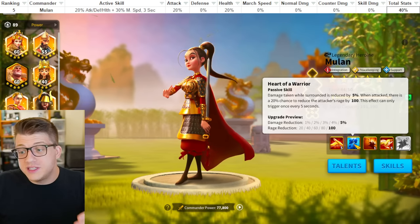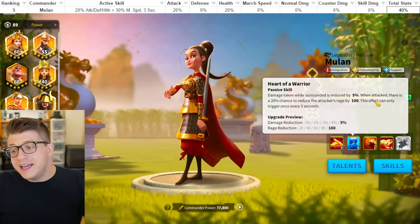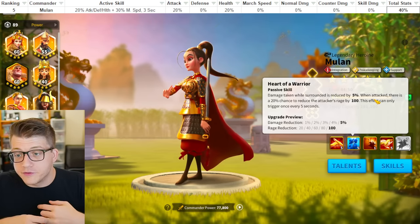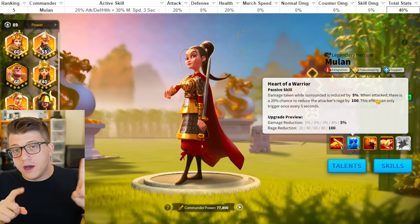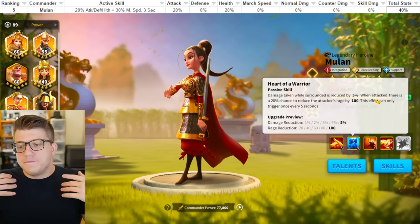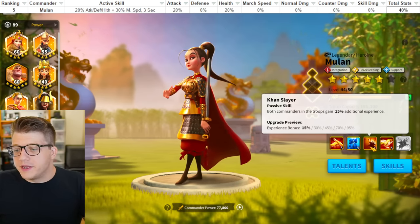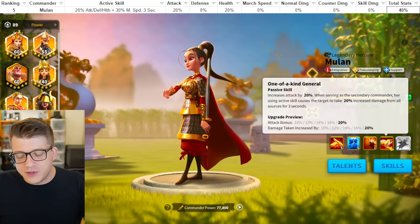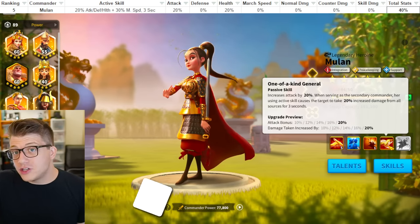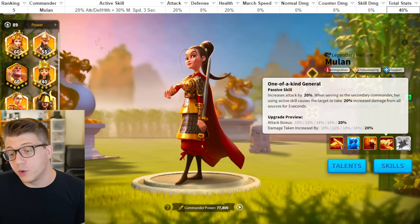Her second skill reduces surrounded damage taken by 5%. Also, when you're attacked there's a 20% chance to reduce the attacker's rage by 100, with a five-second cooldown. If you're being surrounded by a few different targets, there's a 20% chance per target of that 100 rage reduction — so the probability this goes off is very high even though it's only 20% if you're being swarmed. Her third skill doesn't do anything in the open field, and the fourth skill gives a flat 20% attack, while the active skill causes the target to take 20% increased damage for three seconds — a really powerful debuff.